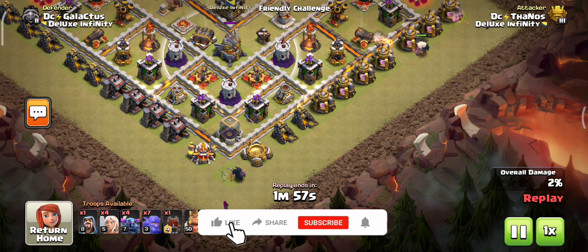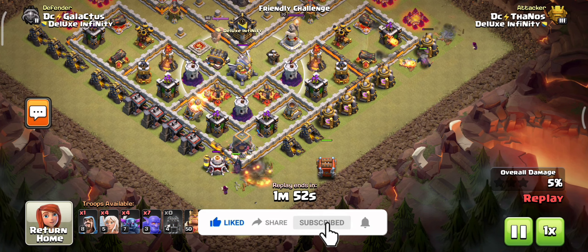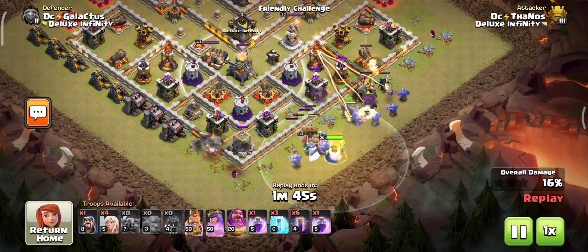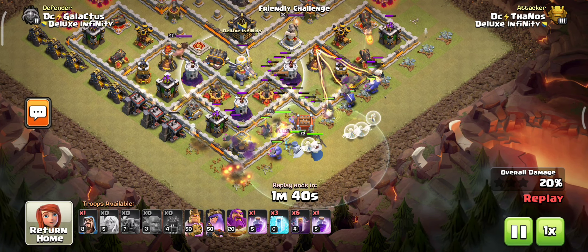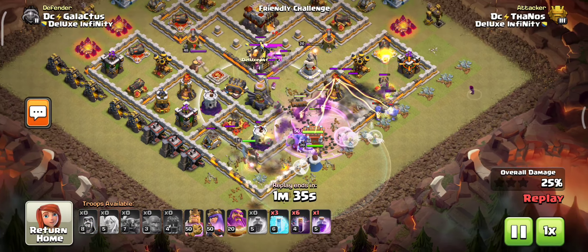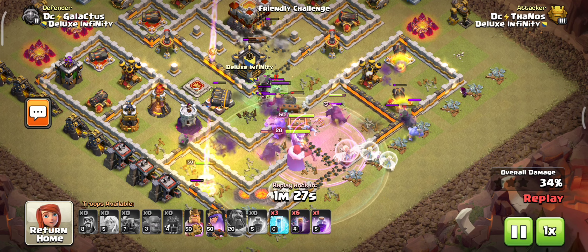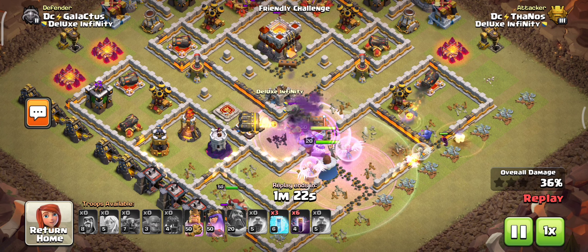Make some basic funneling in the left and right corners and push our kill squad deeper inside the core. With the help of healers, the kill squad is able to easily survive against all of those defenses. Using back-to-back rage spells is very useful to help them push forward in the base. The early rage spell is very important because the full ability is focused in the range spell.